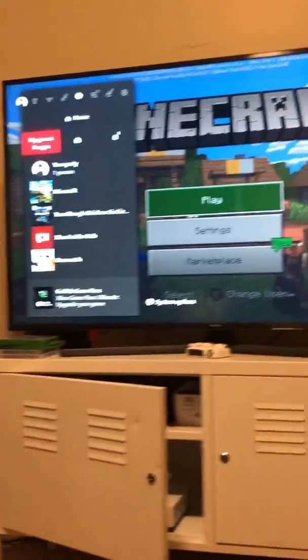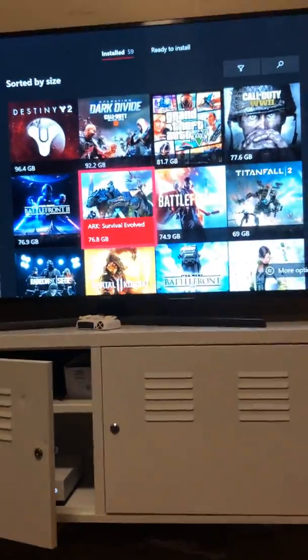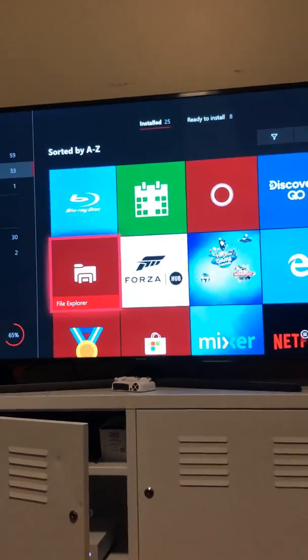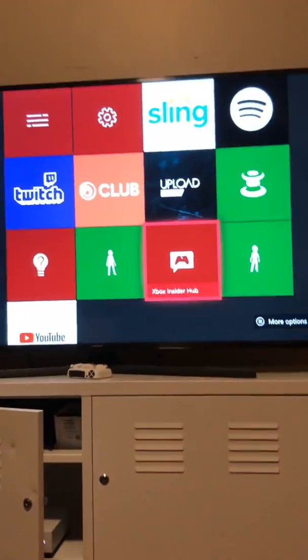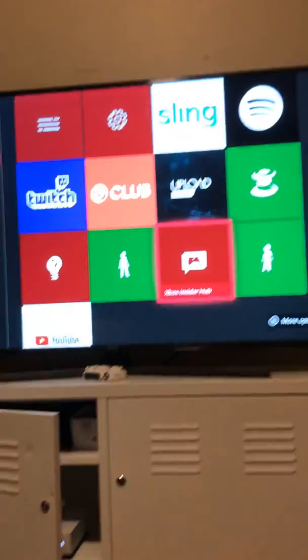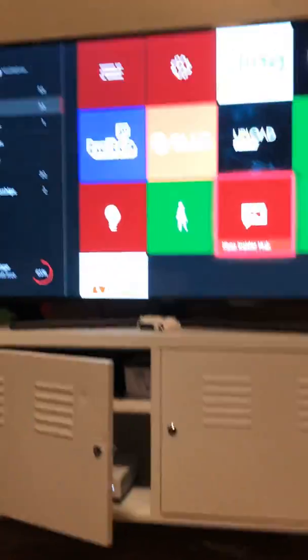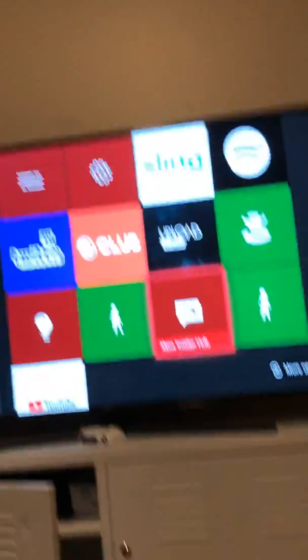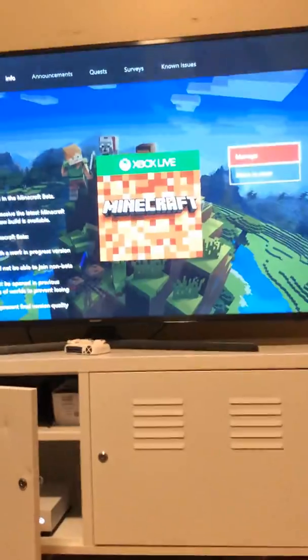So if you have that problem, go to My Games and Apps. Then you go to Apps, and then you go down. There should be this icon that says Xbox Insider Hub. If you don't have this icon, you have to go to the App Store and download it — just type in Xbox and then an I and it should pop up. You go into Xbox Insider Hub.